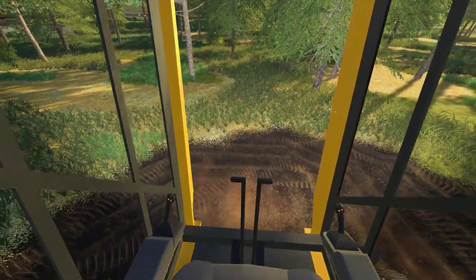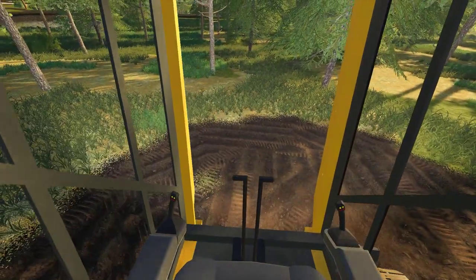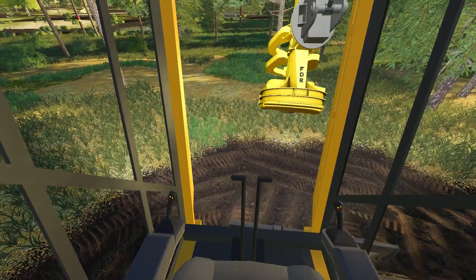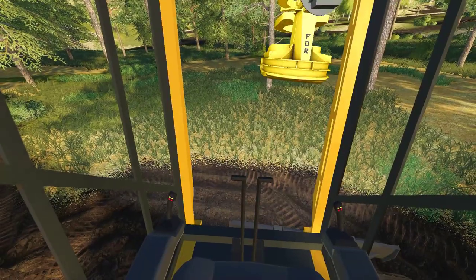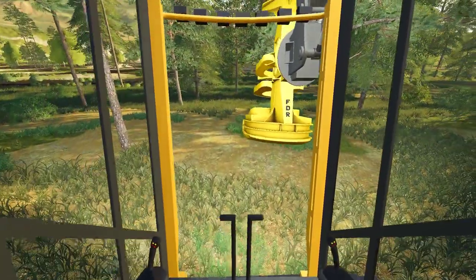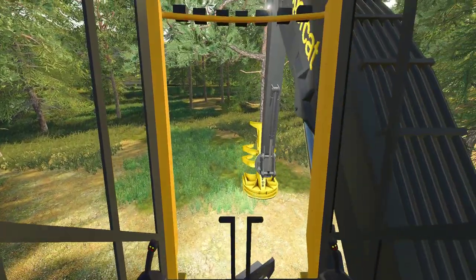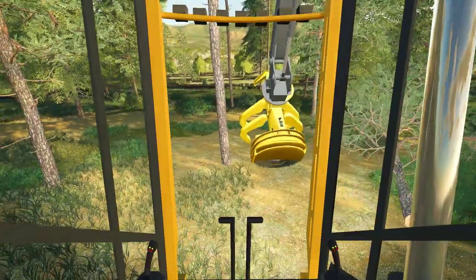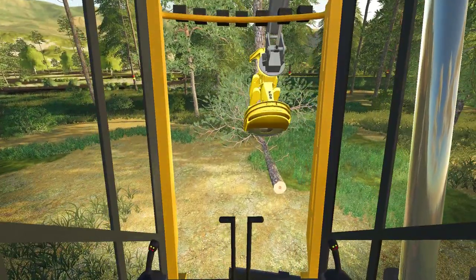Remember to hit G so that your claw's active again, or else you'll go to cut a tree and it won't work. So now that we're down here, maybe we should lay some down here as well, just so we don't have everything in the same place — or else it's gonna get pretty laggy. Do we have our blade on? Oh, there we go. Lay down some of the easy stuff first before we traverse too far.